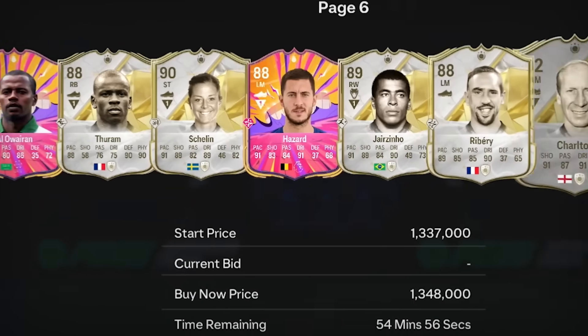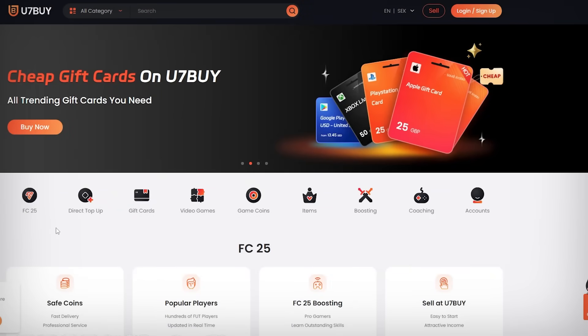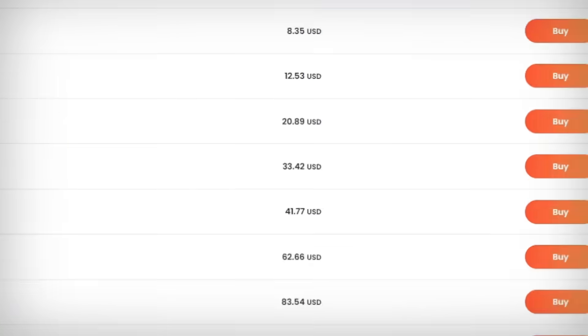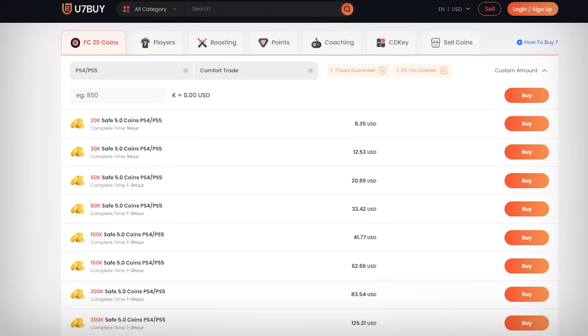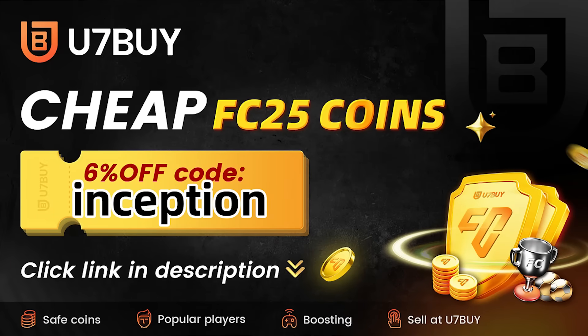If you want to buy the most expensive players and open the best packs in FC25, go to u7buy.com to buy your EA FC25 coins. It's cheaper than buying FC points and just as reliable. With their already amazing prices, you can get an extra 6% using promo code Inception at checkout.